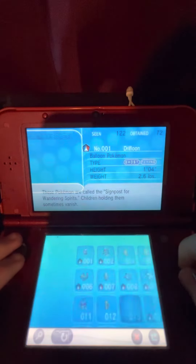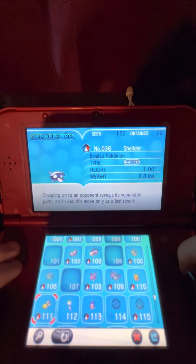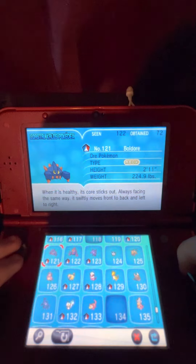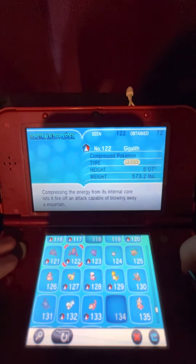The last one I had trade — here it is. I trade Boldore to get Gigalith. Compressing the energy from its internal core lets it fire off an attack capable of blowing away a mountain.